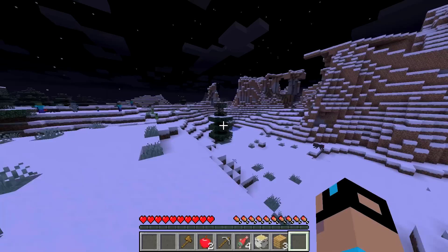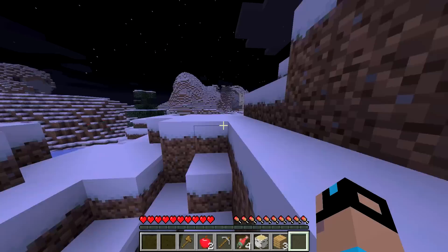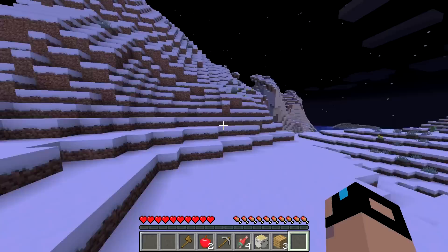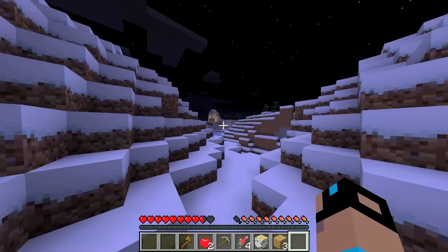I did not actually see my house — that was a lie. But I know it's in this direction. This is a beautiful area, I really like how it looks. Man, where is my house? That's my house! Okay, so we weren't too far off — it's just over here in the corner. There we go. Thank God — it's always good to start seeing a little bit of light. I didn't lose all my stuff, at least I don't think so.